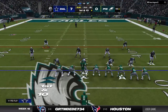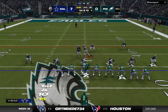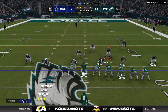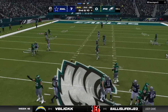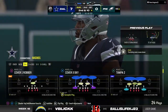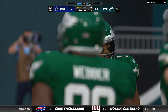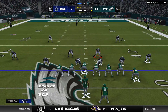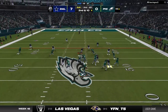First down at the 46-yard line. Hurts takes a hit as he throws — incomplete. These two teams are getting a couple of late-season tilts this year. Their first meeting was back in Week 12, and it was the Eagles who got the win on the road. So now they look to finish off the sweep here in Philly.